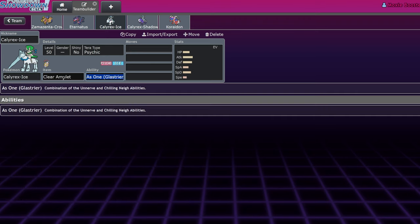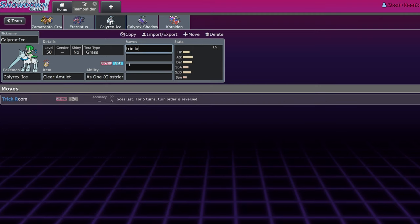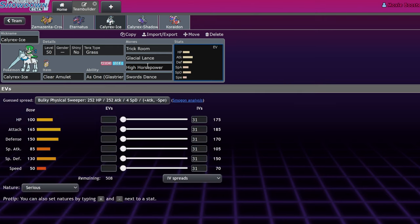Calyrex Ice — this is probably the best Clear Amulet restricted. Glacial Lance is ridiculous — it did get nerfed from 130 to 120 base power but nobody noticed. It gets Swords Dance, Trick Room, and perfect Ice-Ground coverage. Running it next to Amoonguss or Ogerpon is an easy setup. It's the token hard Trick Room Pokémon but it's good. It should also be explored on Tailwind since Ursaluna has the same Speed stat — fast Glacial Lance next to any Water type like Urshifu Rapid Strike or Ogerpon-Water is really strong.